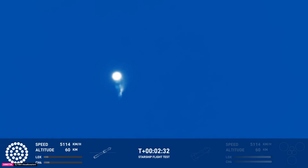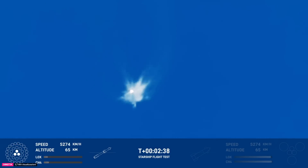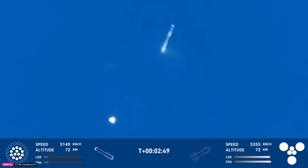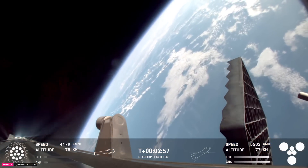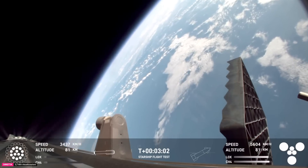We heard the tower is go for catch. Booster engine cut off. The return flag is set to true. Ship engine start-up. Stage separation. Hot staging confirmed — six out of six lit on the ship. Booster boost back going. We are go for catch. Take the views — hopefully we've got a booster coming home real soon.